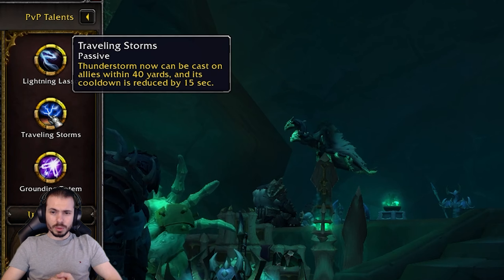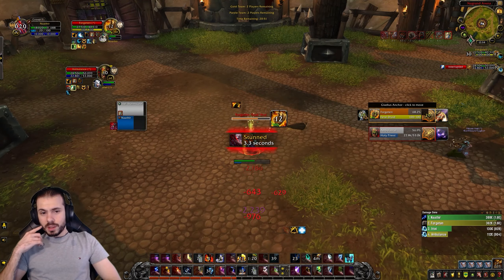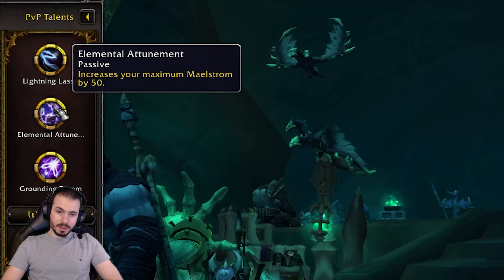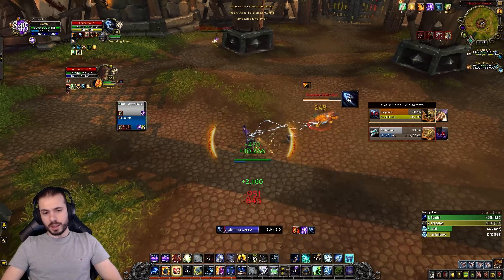You're going to need Grounding Totem against pretty much every composition in the game. The exceptions are Mistweaver Monks playing with either Warriors or Windwalker Monks — against everything else you will need Grounding Totem. Among the most threatening abilities it counters are Convoke the Spirits, Mind Games, and Combustion. Use it wisely.